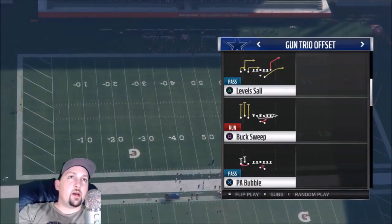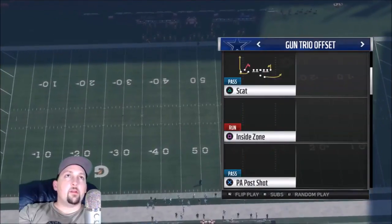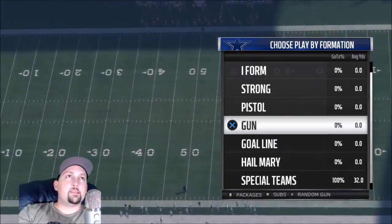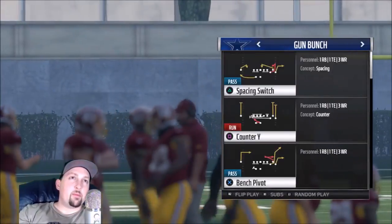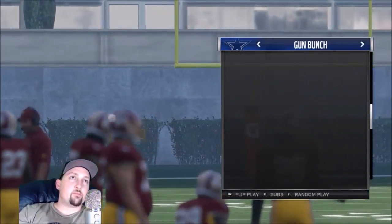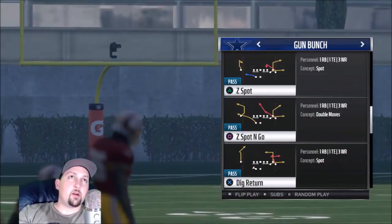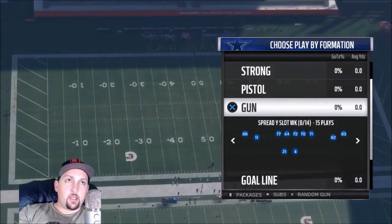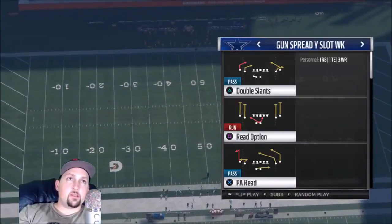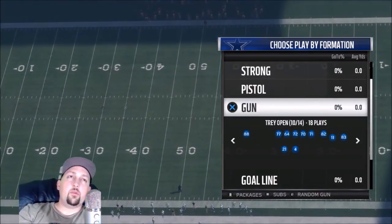The trio offset is really good. The buck sweep looks like a new one — a little bit different. There are definitely some good-looking plays. Some better-looking gun formations in the Cowboys, which might put them ahead of the Eagles just based off of that fact. There are some really good-looking pass plays, and you also see the spot-and-go again. So I would say if you're a running guy, the Eagles; if you're a passing guy, the Cowboys. The Redskins are kind of a mix, but nothing too impressive.